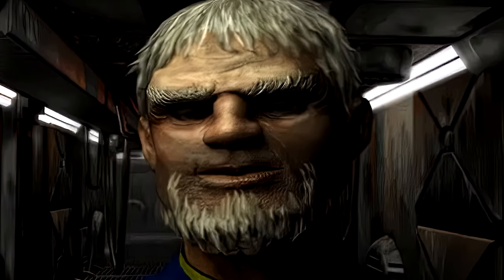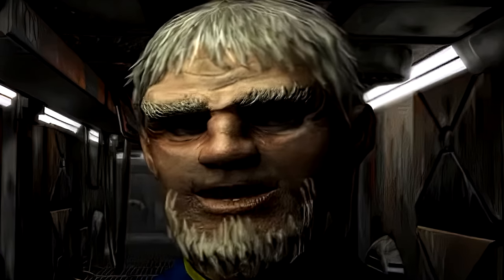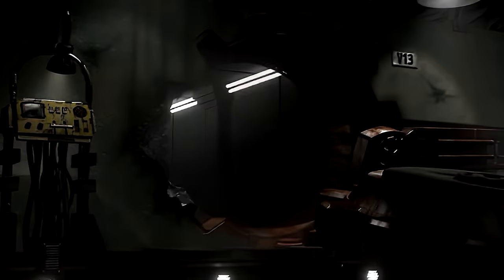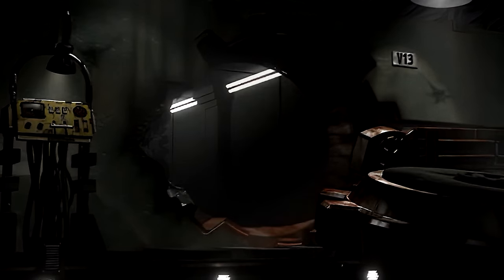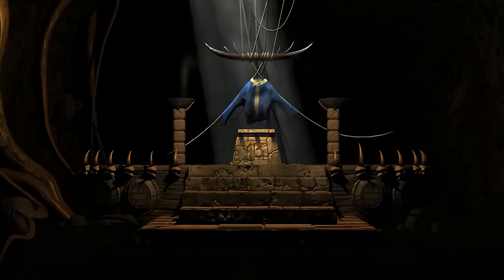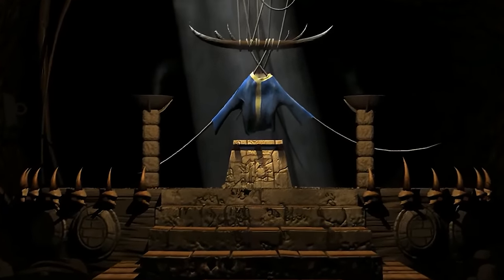Finally returning to the vault however, the Overseer would cast the Vault Dweller out to preserve the vault's true experiments. But this turned all the other vault dwellers against the Overseer, leading many to leave the vault in outrage, leading the Overseer to being imprisoned, tried and sentenced to death. As the Vault Dwellers from Vault 13 continued on within the wasteland, they would set up the town of Arroyo and would set up Vault 13 as a shrine to their hero, upholding the memory of them and the actions they had done to save their lives.